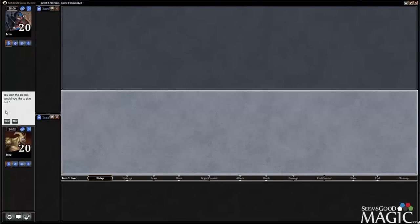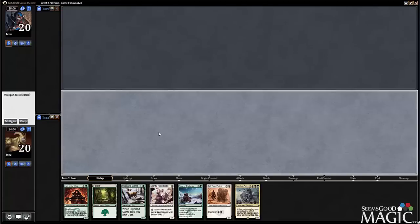All right, we're in round one. We've got the choice. We'll play first. We just got a one-lander, so I think it's best to mulligan that.